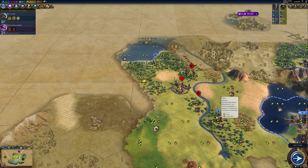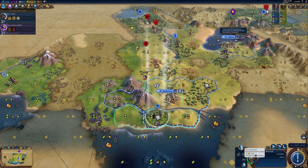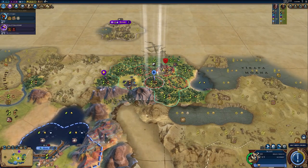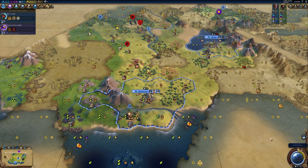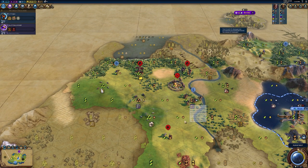Hopefully they don't attack my scout. A horseman attacking a scout really wouldn't be great... and it happened. I really shouldn't be surprised. It didn't do as much damage as I thought it would — the Discipline card in our government probably helped us quite a bit.